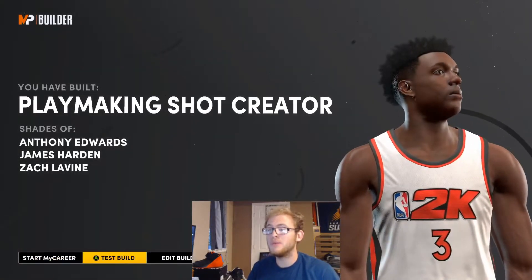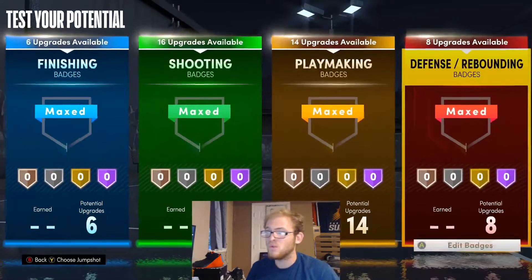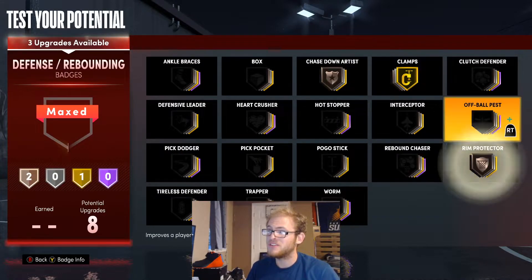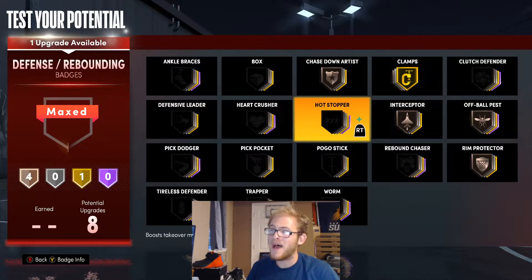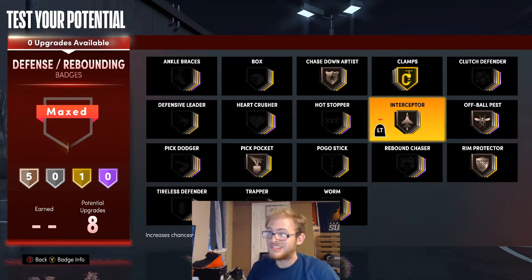When it comes to badges for this build, you can pick whatever you want and fit them towards your play style. For defensive badges I would give this build clamps, chase-down artist, rim protector, interceptor, off-ball pest, and pick pocket.